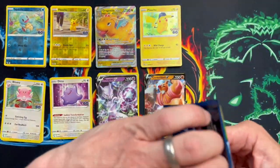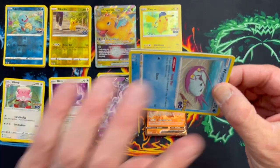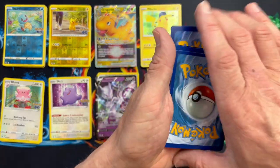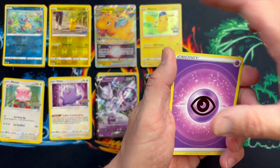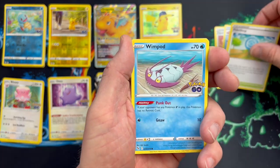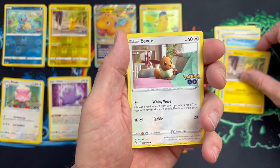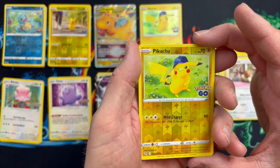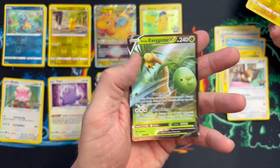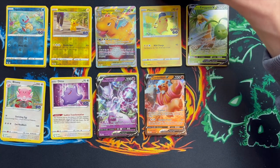Three packs to go, countdown is on. Pack nine: Candela, Slowbro, Gastrodon, Wimpod, Spinarak - love that Squirtle art, so cool - Pika chillin', Eevee. The reverse holo is a Pikachu - cool as well. And the rare is an Eevee V! We're pulling out the Vs today - this is kind of cool. Three Vs and a V-Star so far.